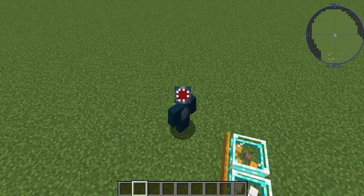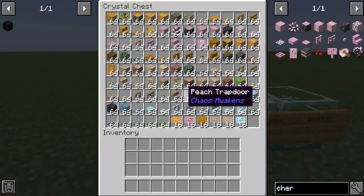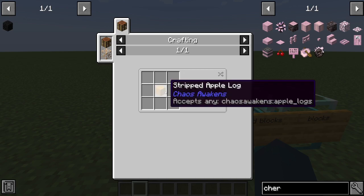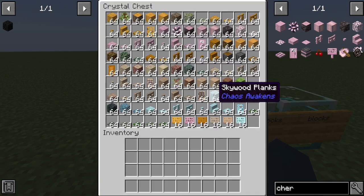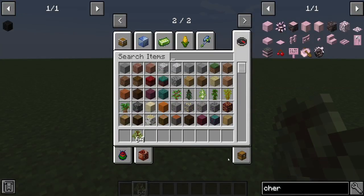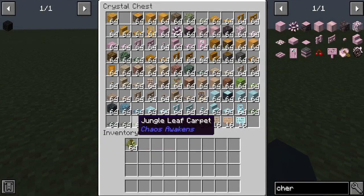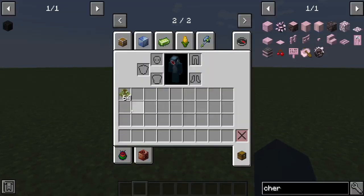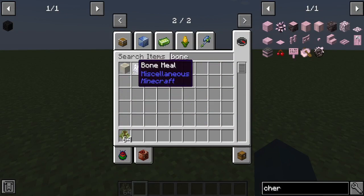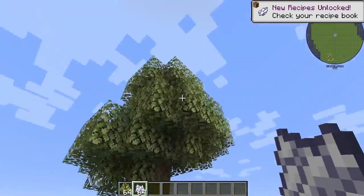Welcome back to another video. I'm going to showcase all the blocks in Chaos Awakens, this is part three. So the wood — there's applewood, apple logs. You can craft like this, put a stripped apple log in there, you get apple planks. And this is a sapling. You can bone meal it and get an apple tree.